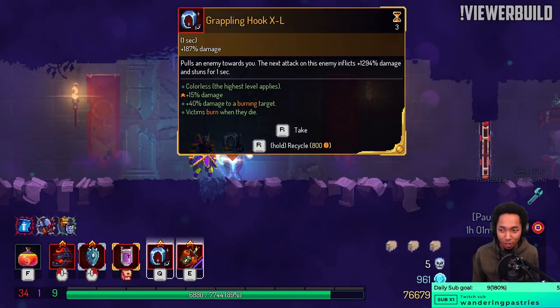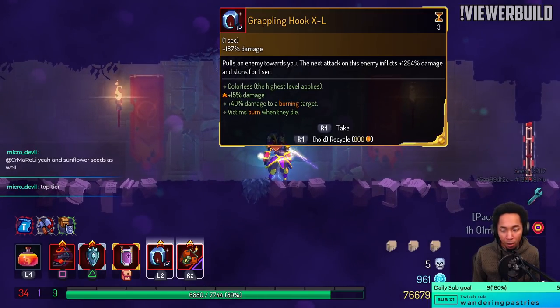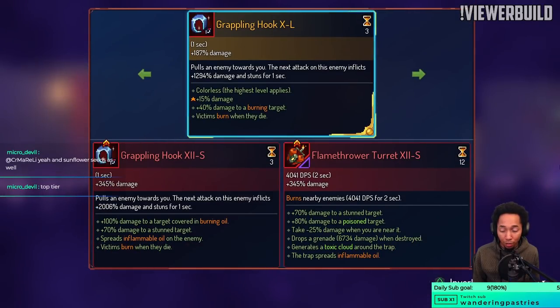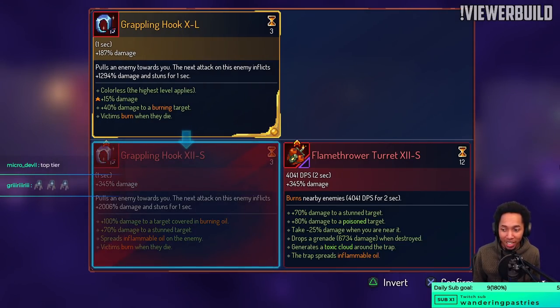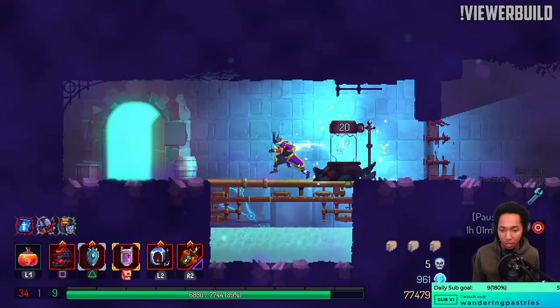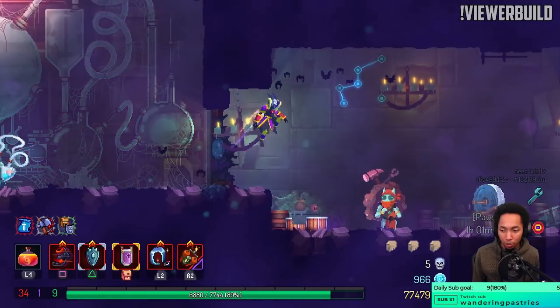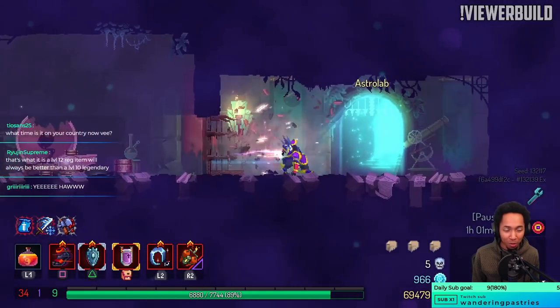For those of you here for the first time, welcome — I'm V dot me. We are currently in the transition room right after Hand of the King. We wanted a legendary Grapple Hook but apparently it's not better than a standard one, so we'll ditch it. Not quite willing to test it in the biome for the risk of losing the one I currently have. How do y'all feel about No Mercy?